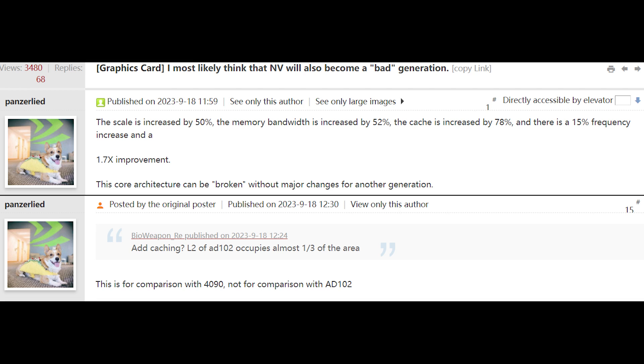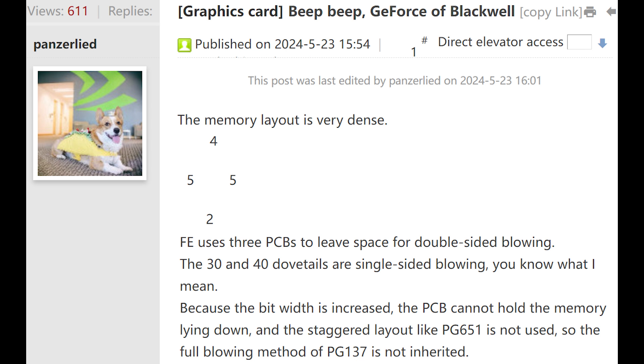There's also been a recent report that I covered from Chip Hell, and this indicates that the Founders Edition design has actually changed quite significantly, not least of which to accommodate 16 memory chips. This would imply that the rumors we've been hearing are true for both the bus width as well as 32 gigabytes of memory being on board.